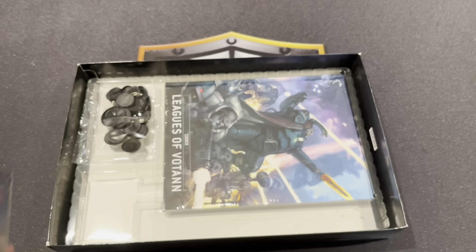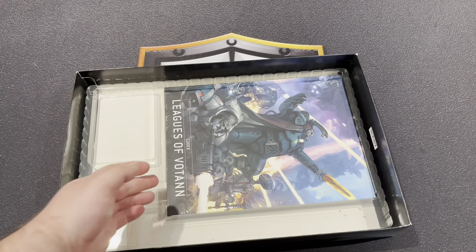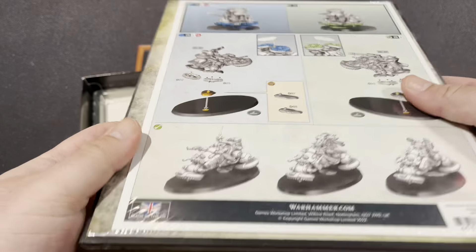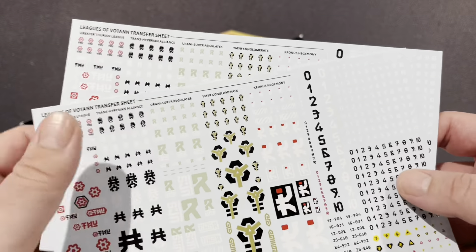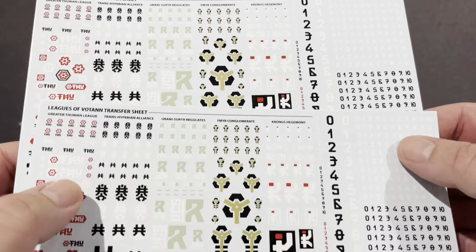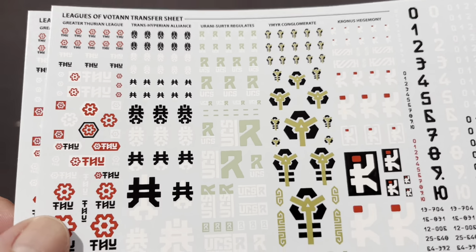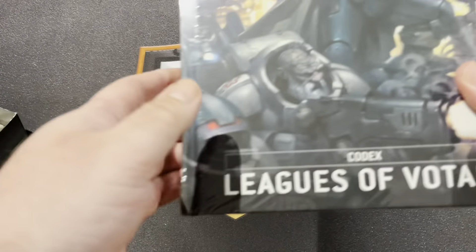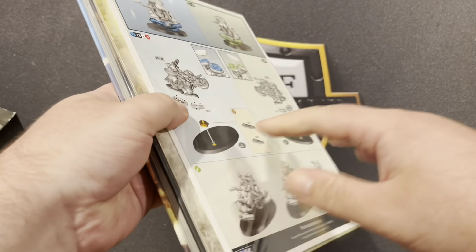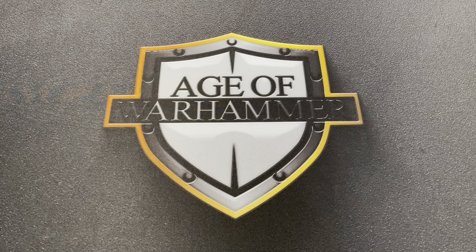There are the data cards — we know what they do, so not much point talking about them; they'll be inside the codex, and I'm going to do a separate video for the codex. There are the bases, the codex, and the transfers. I'm not going to go into too much detail with the codex because the whole thing has been leaked online, which some numpty did — I'm not impressed by that personally, and I'm sure Games Workshop aren't either.